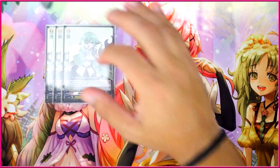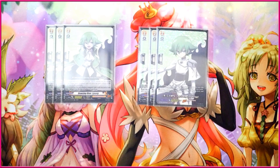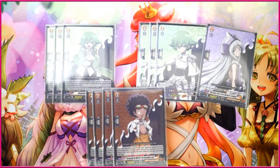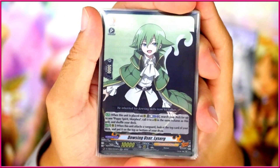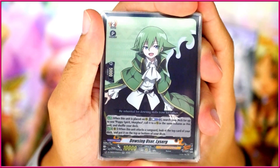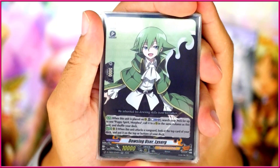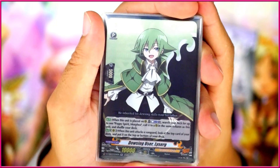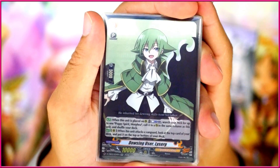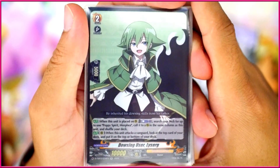For the Grade 2s, we have three copies of Dowsing User Le Surge. It's a pretty cool card: when placed on Rearguard Circle, you can Counter Blast one, search up to one card with Puppy Spirit Morphina in its name, call it to Rearguard Circle in the same column as this unit, and shuffle your deck. This is kind of like the counterpart to Joko — on place, you call out a Spirit or Rearguard and make a decent column. Then when this unit attacks, it can look at the top card of your deck and put it on top or bottom, which obviously helps Le Surge check triggers.